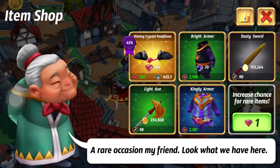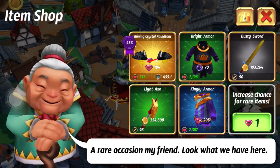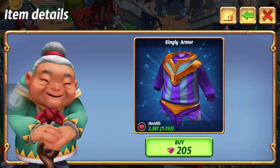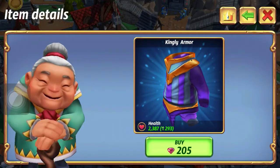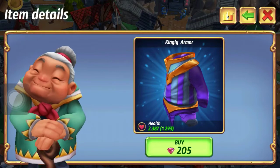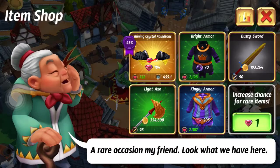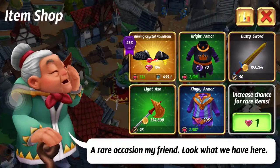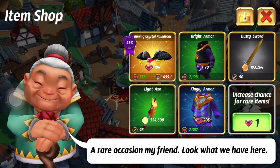Obviously if you find something at a relatively good price with gold, buy it - but buy something that has a green highlight. When you look at an item, it'll show green and indicate the increase over what you currently have. I have a better weapon right now so nothing is showing green. Make sure you're buying something that is an actual upgrade, not just something that looks cool.